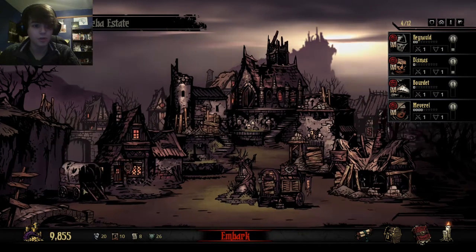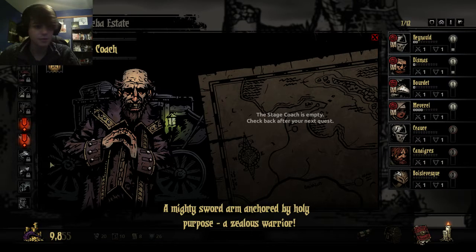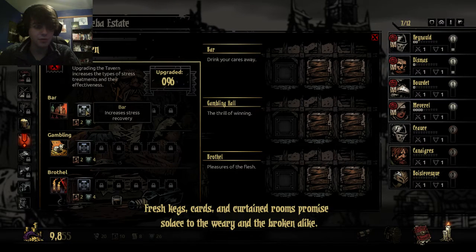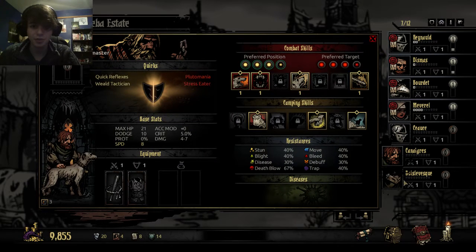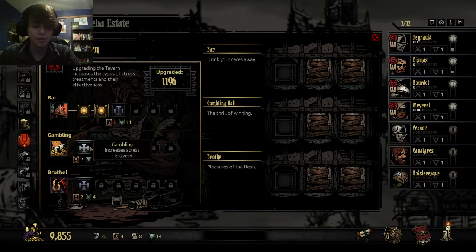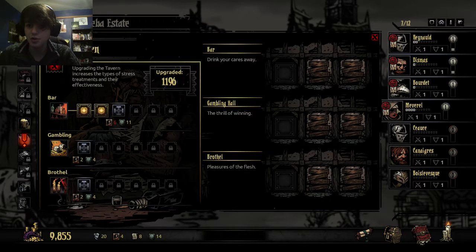Now we've unlocked our tavern. We're going to recruit everybody who comes to town at this point. If possible, I can upgrade the tavern. You should probably check the stats of the people that you want to bring in — things like another kleptomaniac can cause issues. Who has the most stress? You have the most stress. You don't need to pray, you're just going to drink because it's the cheapest. The Abbey also offers stress relief.